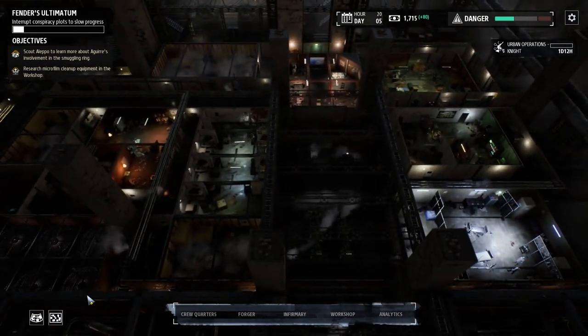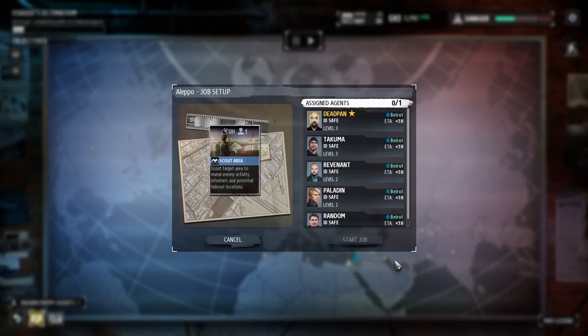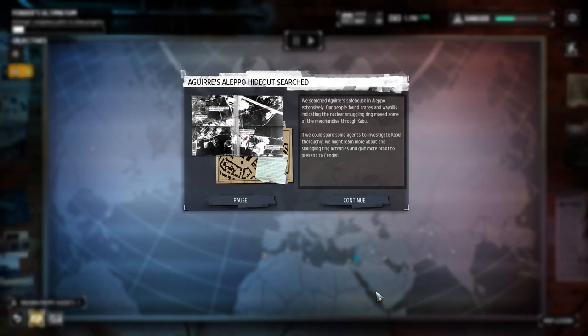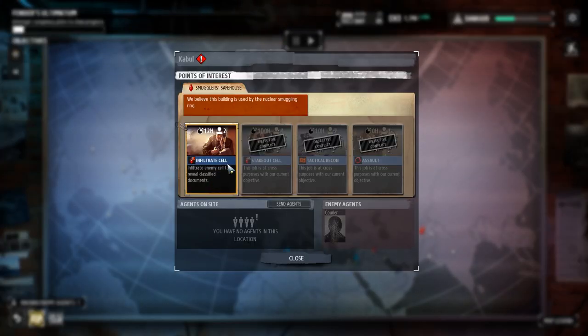Let's get back out to the world map. First, there's that new recon job in Aleppo. We'll have Deadpan handle it personally. We searched Aguirre's safe house in Aleppo extensively. Our people found crates and waybills indicating the nuclear smuggling ring moved some of the merchandise through Kabul. If we could spare some agents to investigate Kabul thoroughly, we might learn more about the smuggling ring activities and gain more proof to present to Defender. That unlocked two new points of interest, one in Baghdad and the other in Kabul. Given what we just read, we'll obviously start with the one in Kabul.